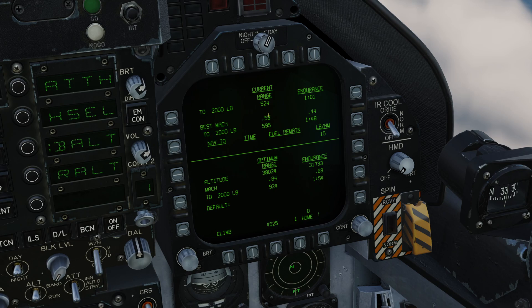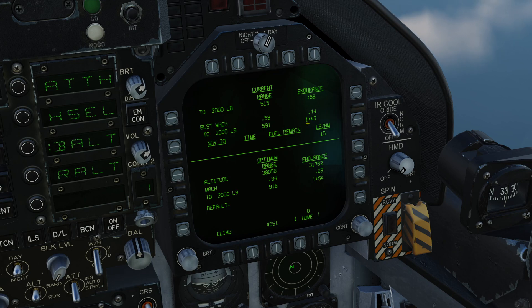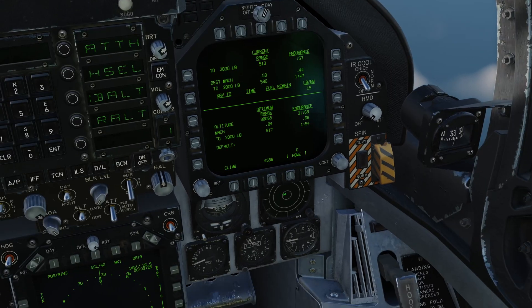The best Mach number to achieve best range or best endurance is displayed on the next line, labelled Best Mach. So if I was to fly at Mach 0.58, I would actually be able to go a little bit further — a total of 593 nautical miles. If I was more interested in the length of time airborne, I'd want to fly at 0.44 Mach, which would result in a flight time of 1 hour and 47 minutes. This is all based on current altitude and current payload.